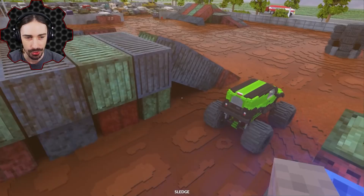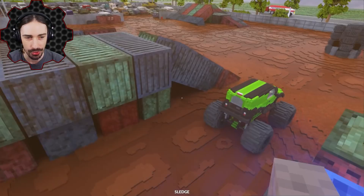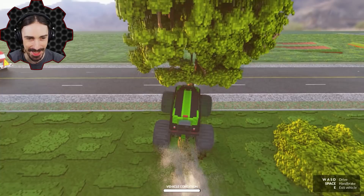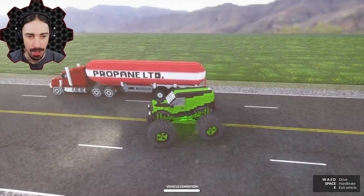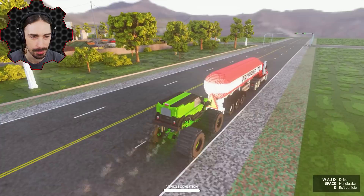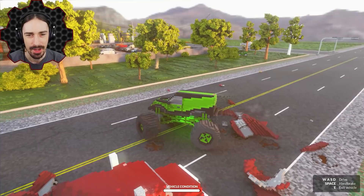That was a very underwhelming jump. Let's get in this monster truck and drive into these tires — seems like the natural thing to do, go through the tree. There are also some random terrain jumps out here. That wasn't as big of an explosion as I was hoping from the propane, but don't worry — we're going to be able to make some big explosions with some of the mods I've downloaded.